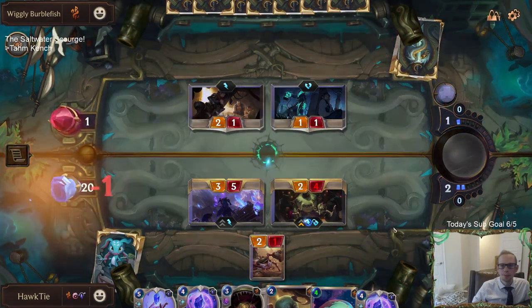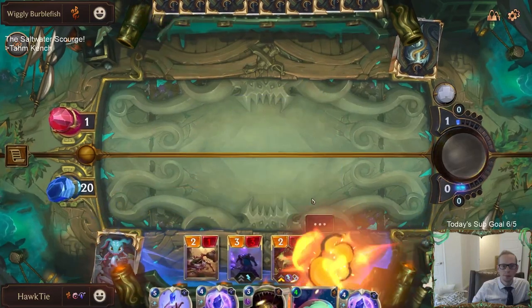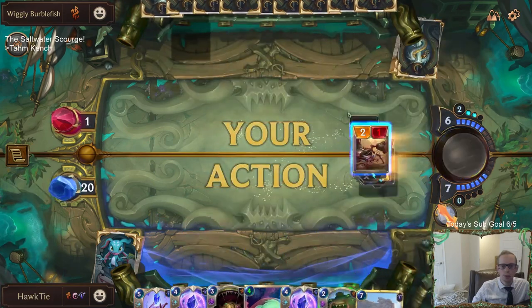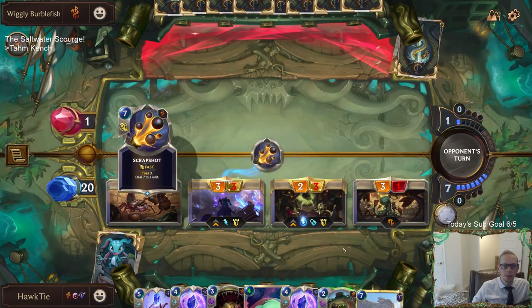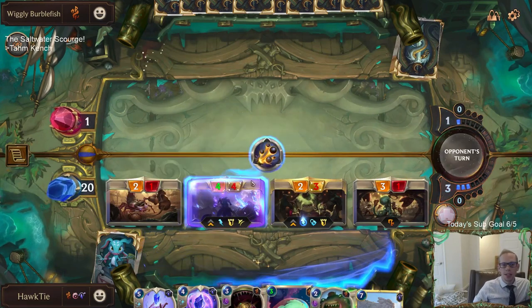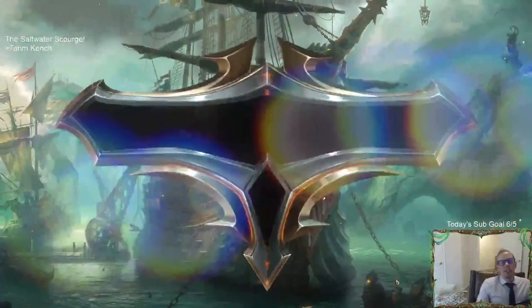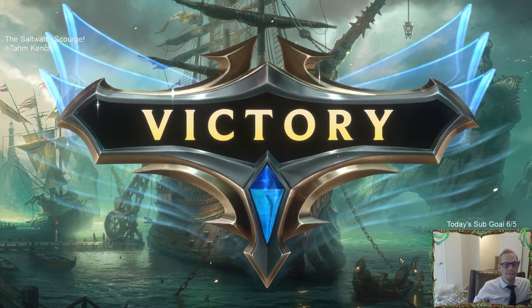This looks like I'm going down to 20. Taric can make Tahm Kench Tough - I could have just played Bastion to start with but oh well, I was just attacking and killing them so I didn't really care. That's going to be a good combination - make Tahm Kench Tough and then eat stuff with Acquired Taste. It's a good combo.